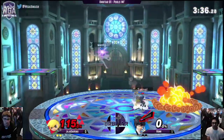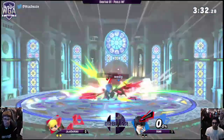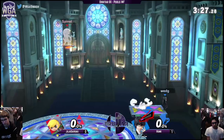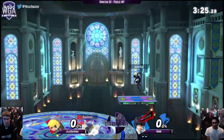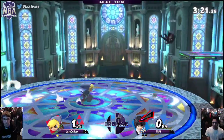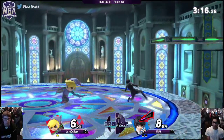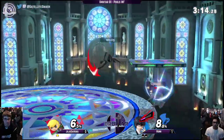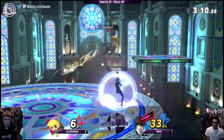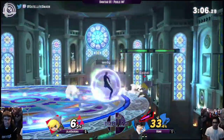Gonna take the stock. Pretty even game, Jojo kinda getting the lead though. Good read. I didn't even notice that Rumi's up a stock. The second Arsene he got in his first stock was really putting in a lot of work. So Jojo kinda coming from behind — gotta try and go on some damage. Toon Link not one for combos really, but a lot of good reads with projectiles.